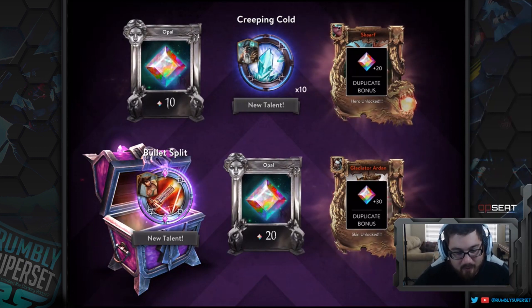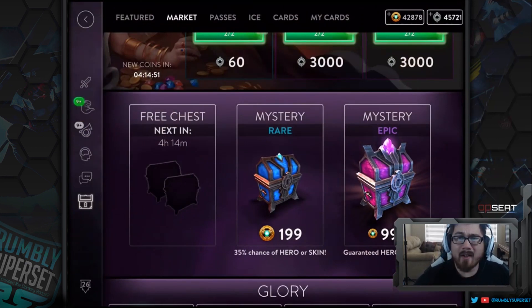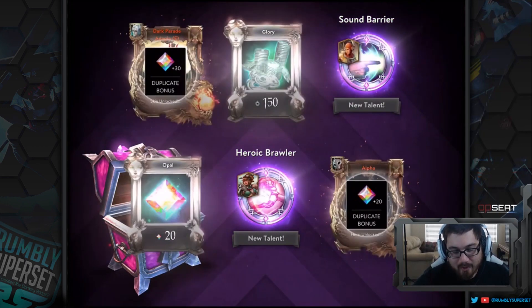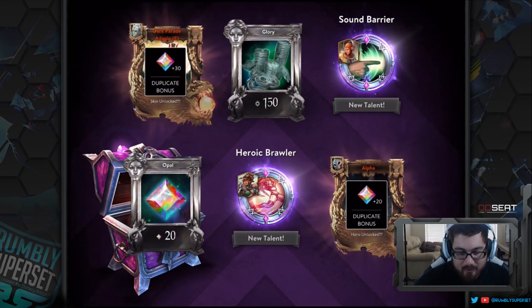But it's definitely looking far more effective, plus you always have that chance to win a thousand ice, a hundred thousand ice, or a million ice jackpot. On the sixth box I got the Rona Heroic Brawler and then Sound Barrier for Vox — not too shabby.